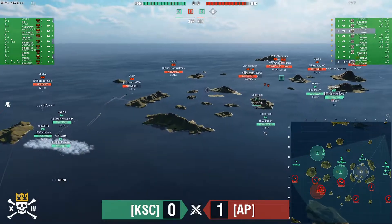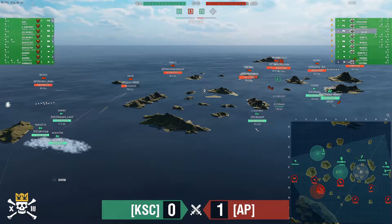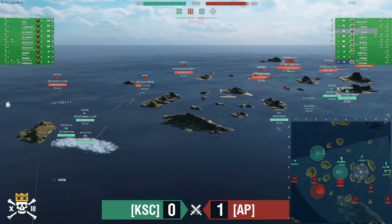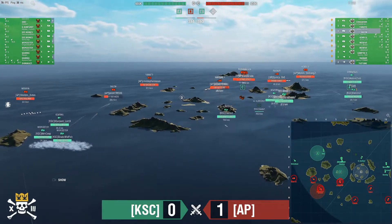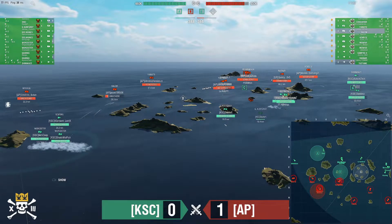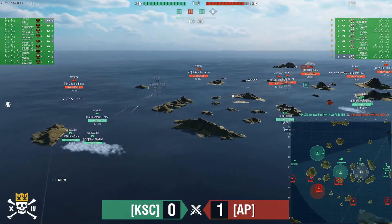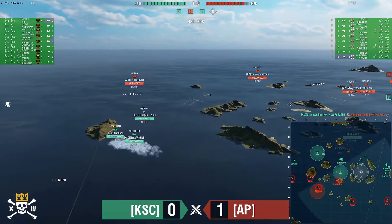Henri is out there with the Shimakaze, and the Ragnar, Conqueror, and Moskva are going over. Dastard is spotted, but Jason is down to 10k. The early kill on KSC in game one helped AP win it — wondering if this early kill on the Salem will help KSC win this game.